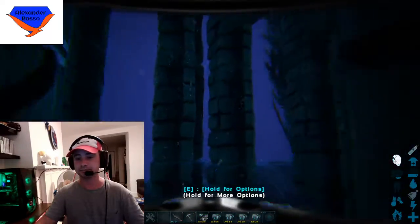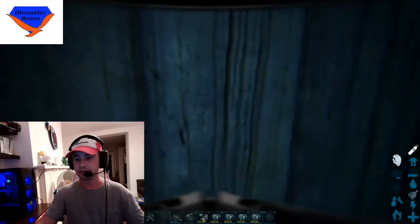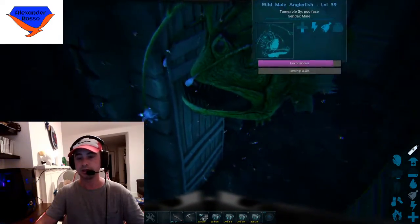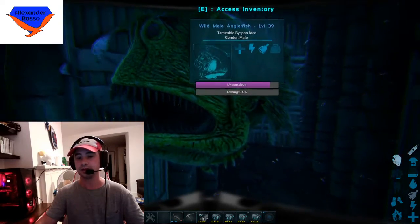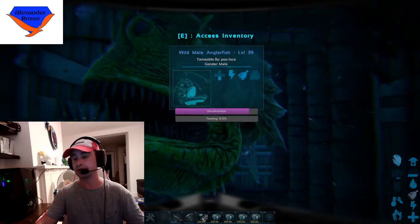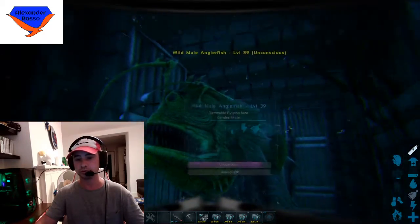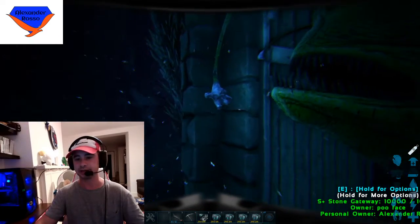Now, while this guy is taming, we'll have a quick look at him and have a bit of a talk about him. The anglerfish is a very ugly tame. An advantage is you do not need a saddle to ride him. Although this is during the event so he's in an unusual colour, even out of events you can find some quite cool colours, as they're like a sort of tropical-style fish. That thing on the end of their lure is angler gel.